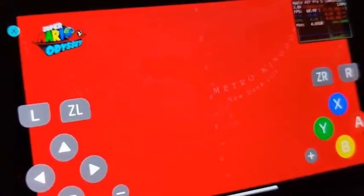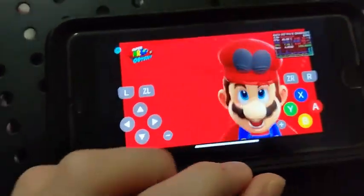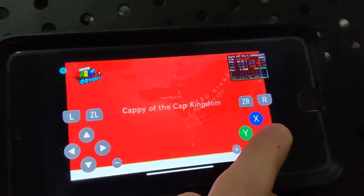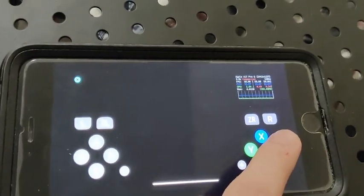This actually works — it is super crazy. As you can see I got Super Mario Odyssey, which is a Switch game. Let's go ahead and do some gameplay, and then I'm going to show you guys exactly how to download this. You can get the fully working Yuzu emulator on your phone.